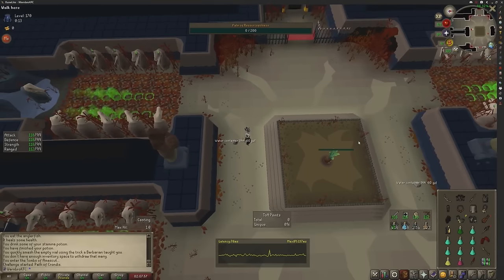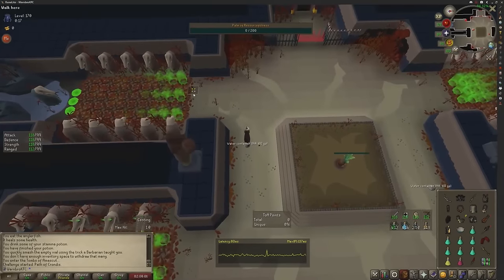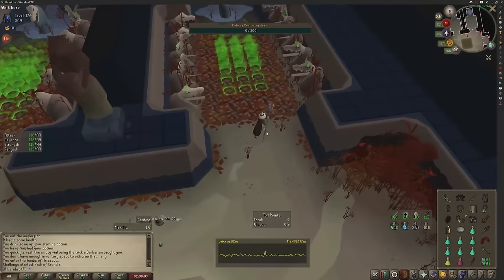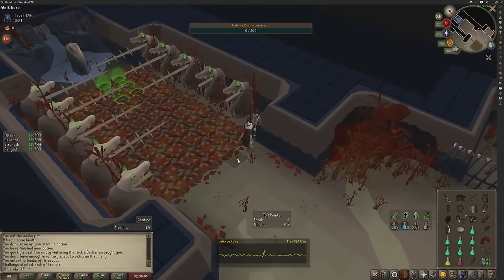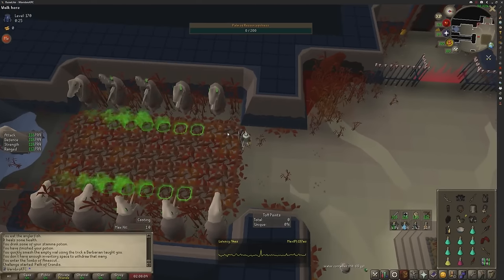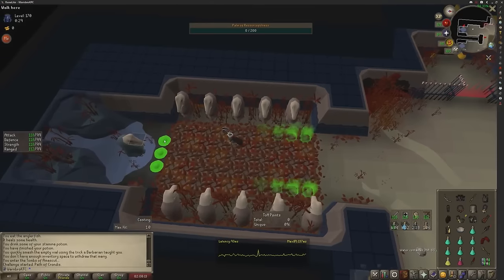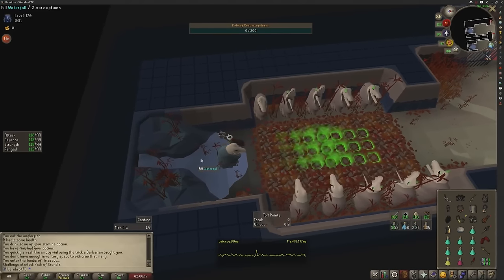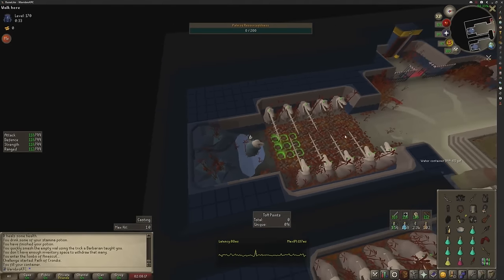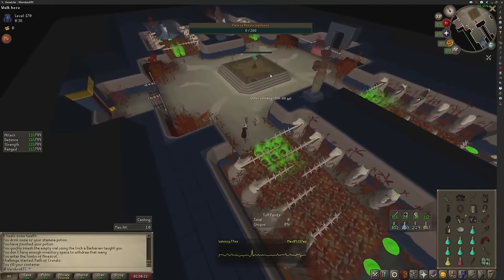I'm going to take my time and explain what's going on in this room. If the crocodiles spawn, we'll deal with them when we get to it. What you're going to do is pick up a water container and stand either on this tile or this tile. It doesn't really matter — you just want to avoid the green balls. As the green balls are there, wait for the spikes to start going back in, step forward one and run. You can also step back one if you want to, but this will pretty much skip over all damage. Pick up your water, stand on this tile, and when the spikes go back in, run again. It shouldn't hit you because you're kind of running over where the damage is applied.